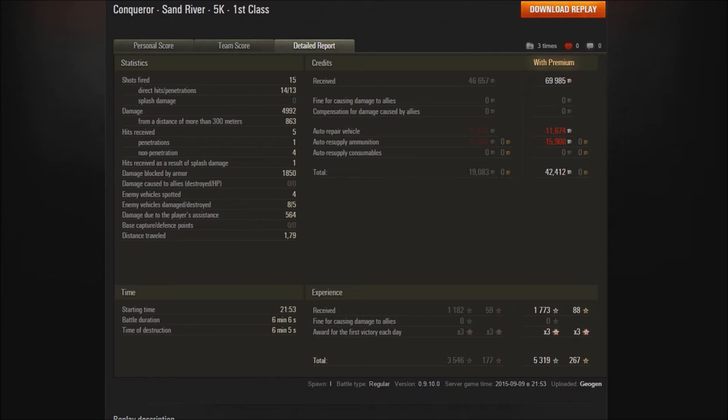He earned 69,985 credits, of which he lost around 27,000 for his troubles, equalling a profit of 42,412 credits. That's not bad — quite a decent amount of cash, and the gun really doesn't need to use lots of special ammo. It's just nice but you don't need it. XP — it was a x3 event for him, which is very nice, so he got 1,773 with 88 free XP, and with the x3 he got 5,319 with 267 free XP, which is a nice chunk for any tanks you might want to free XP.